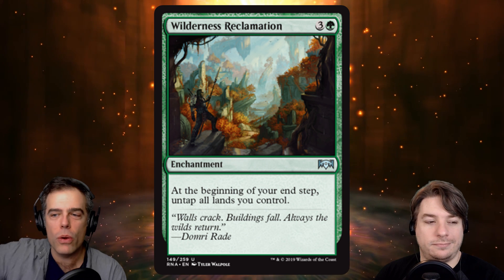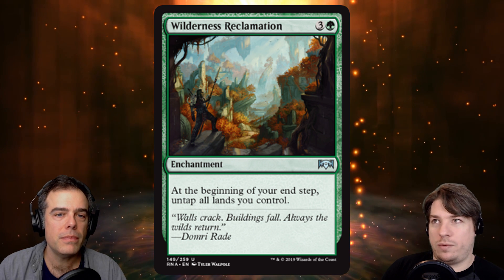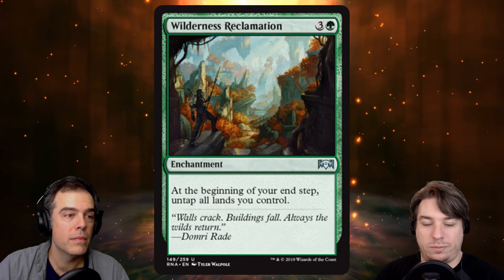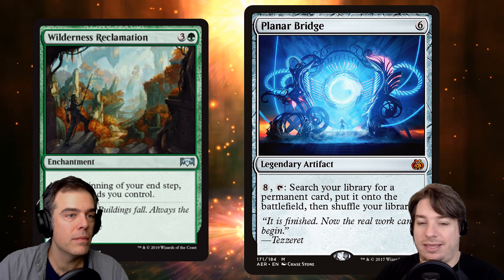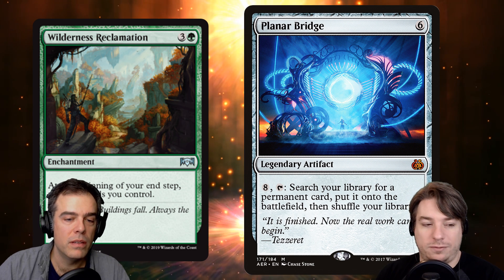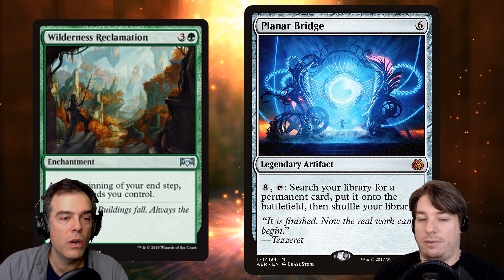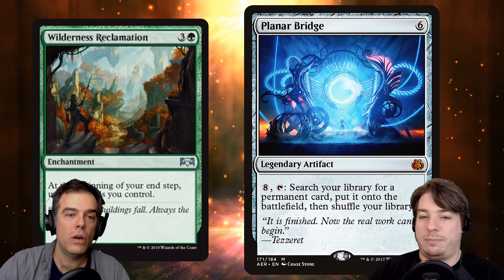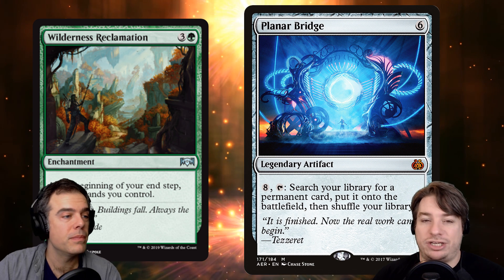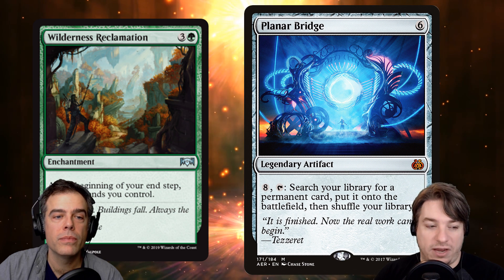This card is the heart that makes this whole deck run, and we want to get this card out as soon as possible and as much as possible. Both a way to get this card out from your deck as well as an excellent card that works with Wilderness Reclamation is Planar Bridge. Planar Bridge is the big legendary artifact — you tap it, go grab something from your library and put it onto the battlefield, whether that's your Wilderness Reclamation to immediately untap your lands, or being able to untap your lands after doing a big Planar Bridge activation mid-turn and have mana up for instant speed.